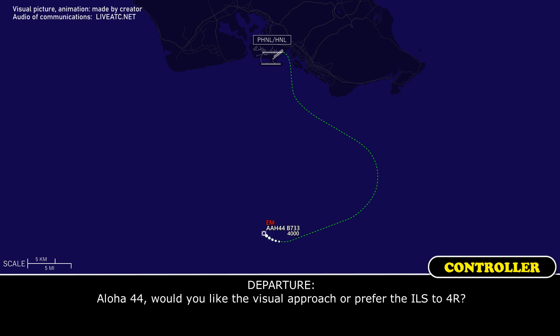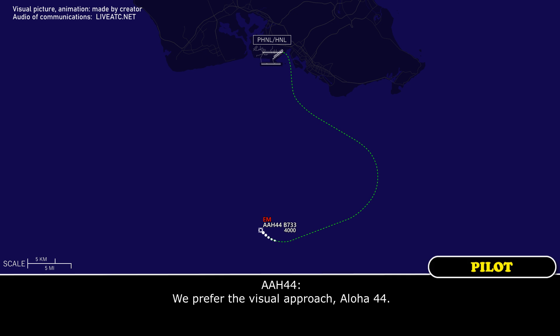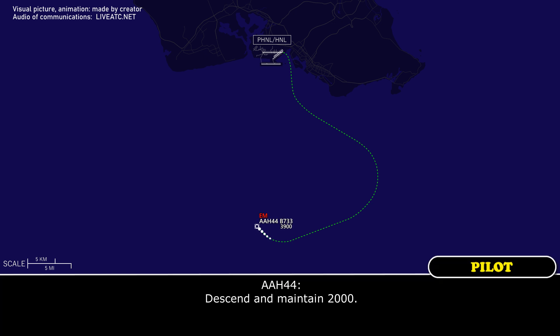Aloha 44, would you like the visual approach or would you prefer the ILS to 4 right? We can take the visual approach, Aloha 44. Aloha 44, roger, thanks. Expect that. Descend and maintain 2,000. Turn to the heading, 2,000.